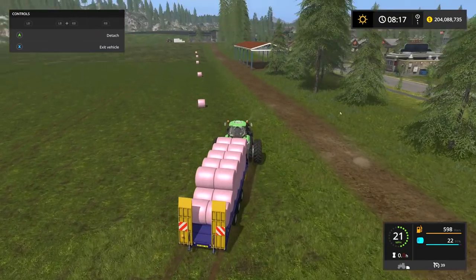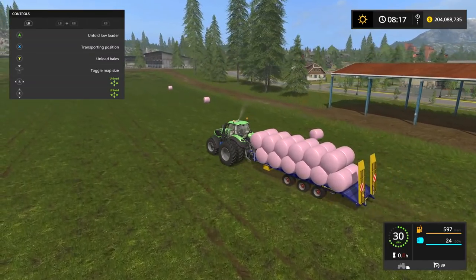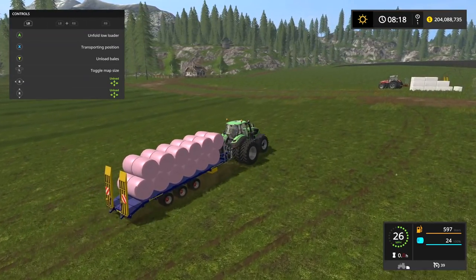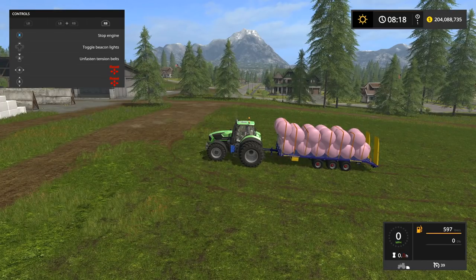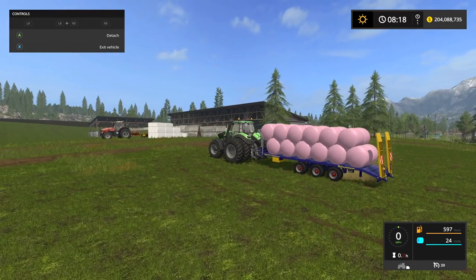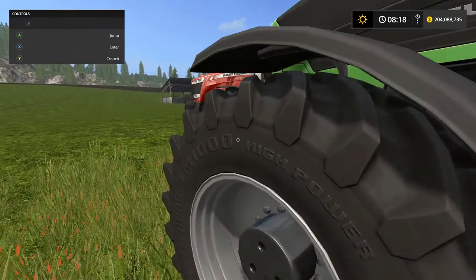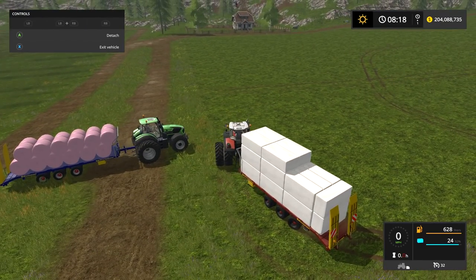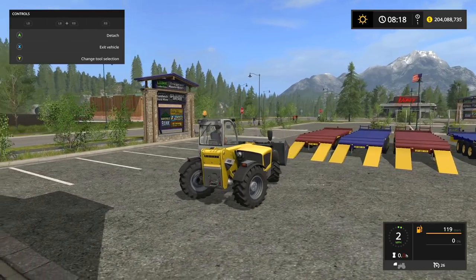Looks like we hold two more - nice. So there are our 24 round bales on here. We can move them around if we'd like. I like to unload them onto the trailer - they kind of go nuts but you could still lock them down. Hit operating position and it loads them all up - I mean that's just nifty. Let's jump in this one real quick, start the engine, operating position, get all these back up on here.